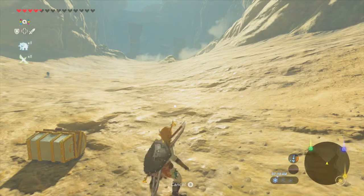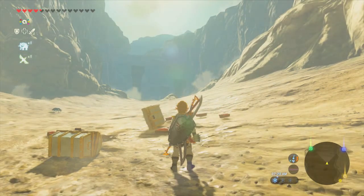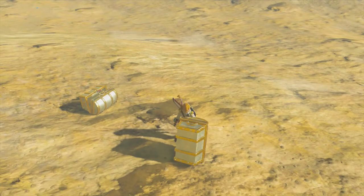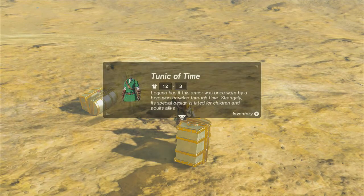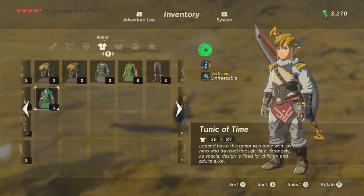Ocarina of Time Link! And I keep knocking over the other amiibos when I'm trying to keep them organized so they come in the same order every time. Which doesn't really matter at all, but I like to do it that way. There it is! Finally — the Tunic of Time! Legend has it this armor was once worn by a hero who traveled through time. Strangely, its special design is fitted for children and adults alike — which is funny, because in that game you play as a child and an adult, so pretty appropriate.